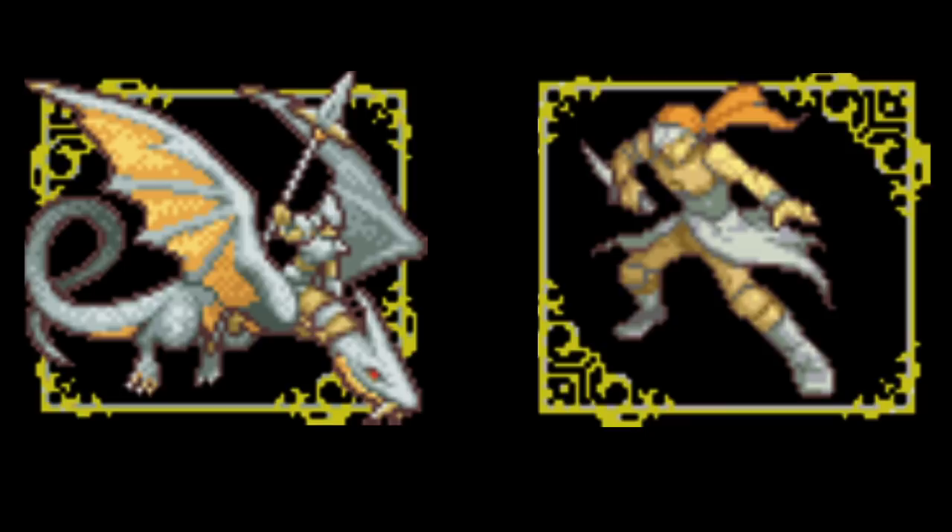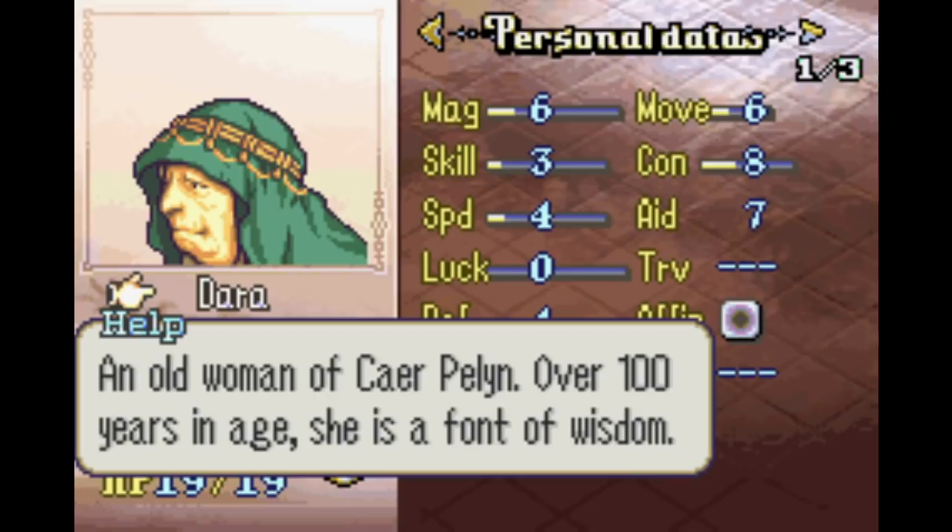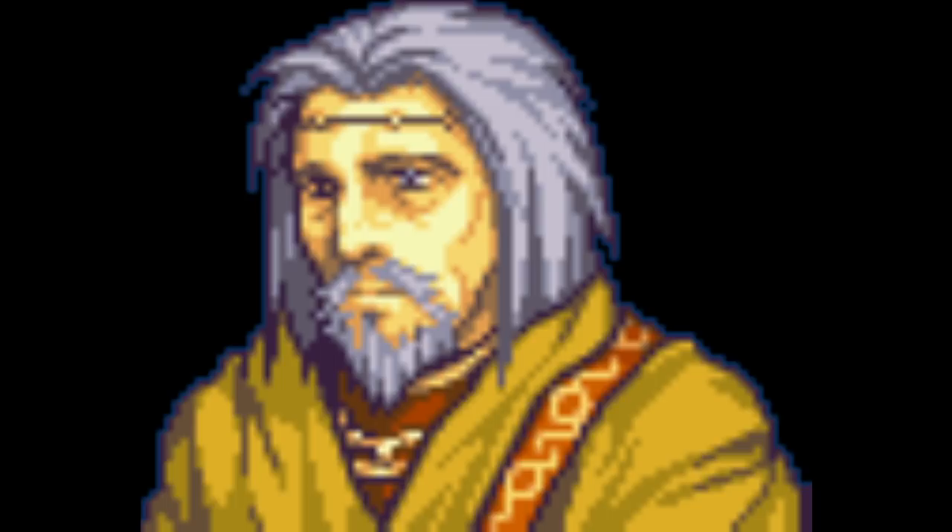Now as far as unused characters go, there are a few who do appear in the main story but have stats in the game's data that you never get to see. One of them is Dara, the old lady of Caia Pellan, who I showed at one point during the main playthrough. She's a Druid — a male Druid, for some reason. Klimt, the head of Carquino's Council of Elders, also has data. He's a male bishop. However, the both of them don't have custom base stats and share the exact same growth rates, which would imply neither of them were ever meant to be playable. Their stats probably exist just so that they can appear on the map during cutscenes.